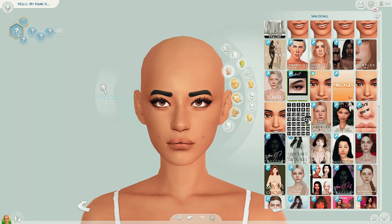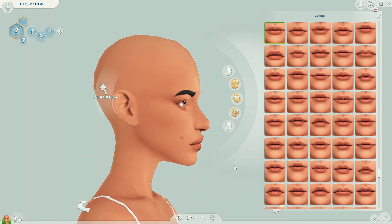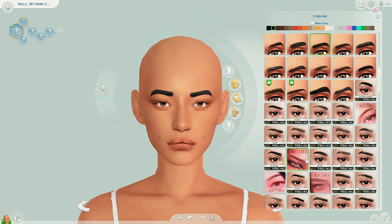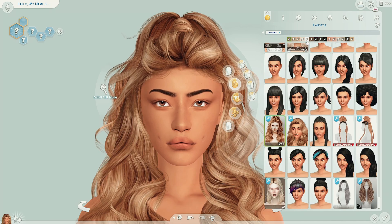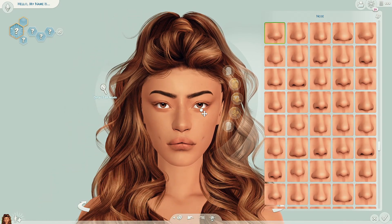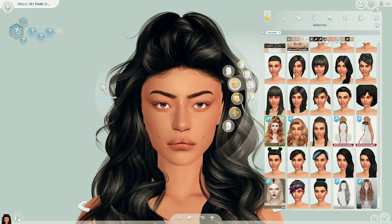There was one creator I saw — I honestly can't remember their name, but I'll probably have it linked in the description because I end up using a pair of pants I found. They're these really baggy jeans with little hearts at the bottom, and I saw them and was like, oh my god, I need to use these. She ends up having two outfits because I was so in love with the pants I needed to give them to her one way or another.